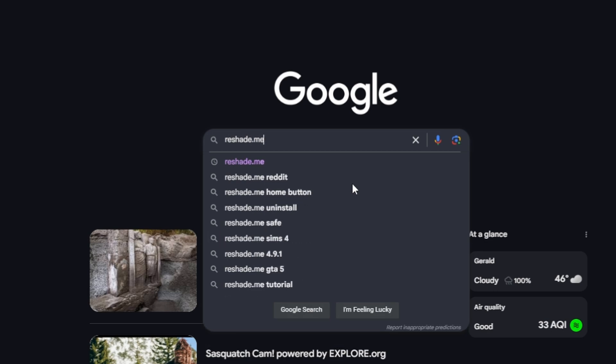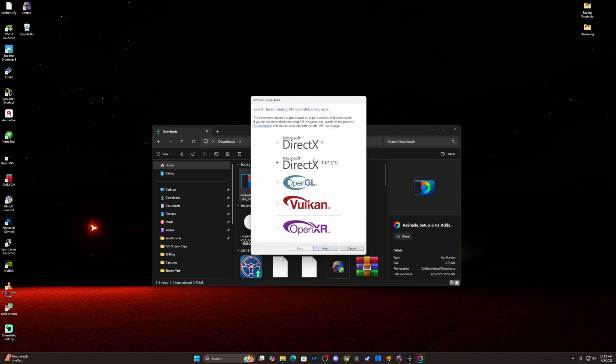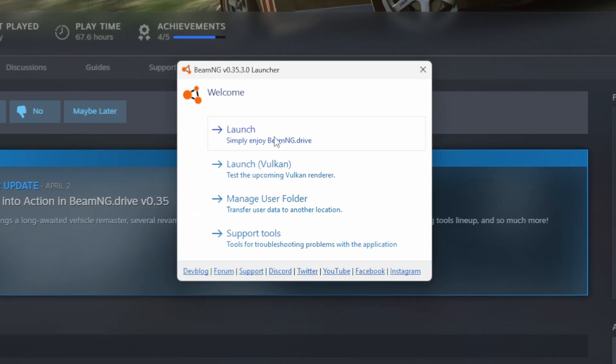The first and only thing you're going to need is Reshade. Head over to reshade.me and grab the installer. Once installed, point it to your BeamNG.drive executable. It's going to ask what renderer you want to use — click DirectX11. Now head on over to BeamNG and launch. I typically don't launch Vulkan when I'm taking screenshots, but you can certainly try it and report your results.